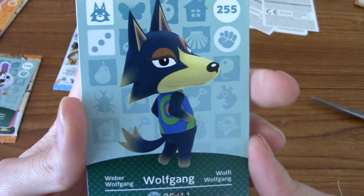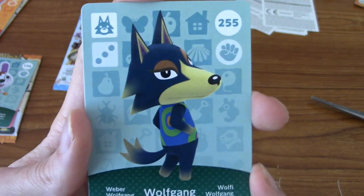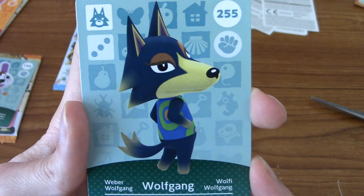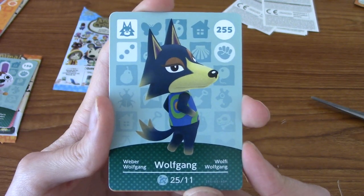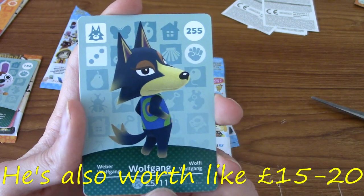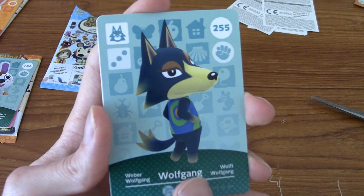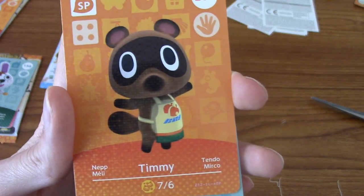We have Wolfgang. Damn, if ever I saw a kind of Sasuke pose, that is completely what he is doing. He seems like a pretty cool dude. There are characteristic personality types for villagers — he doesn't strike me as a grumpy type, but who knows. Who will be our special? It's Timmy!